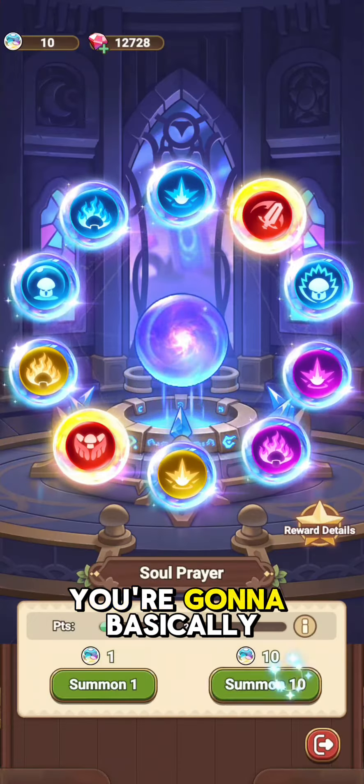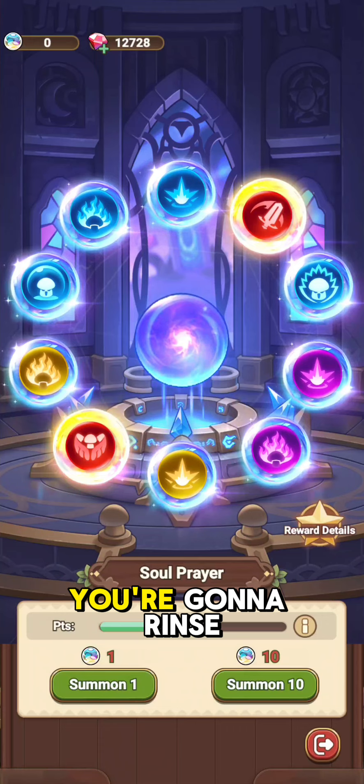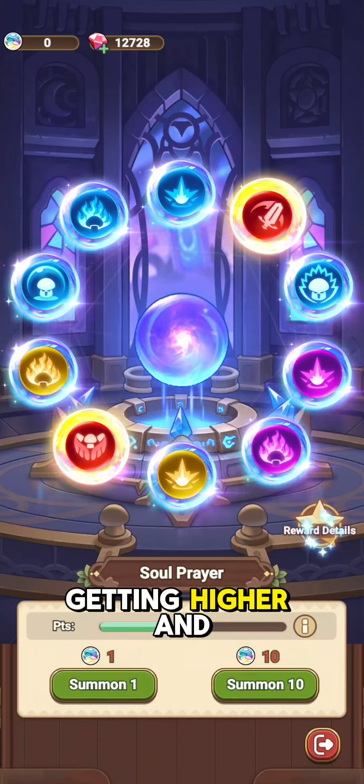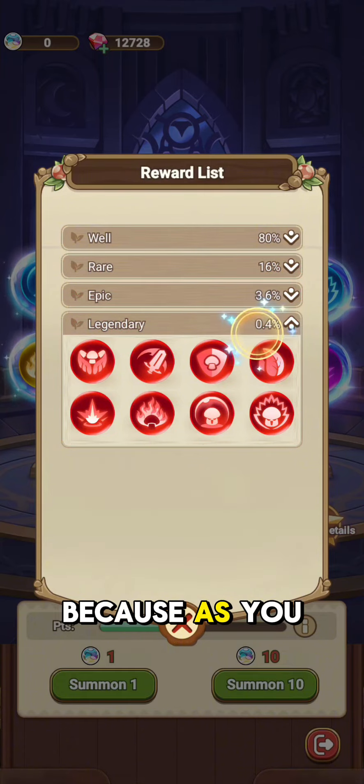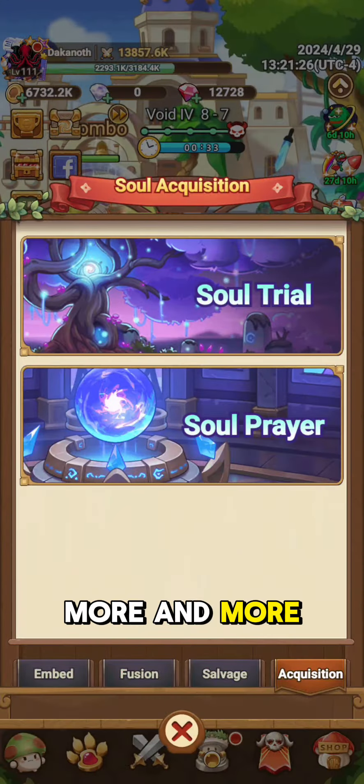Soul Prayer — you're going to basically get a summon every once in a while. You're going to get up to 10, you're going to rinse and repeat. You're going to eventually work on basically getting higher and higher tier loot because as you do, you will eventually have better and better drop rates because you pray more and more.